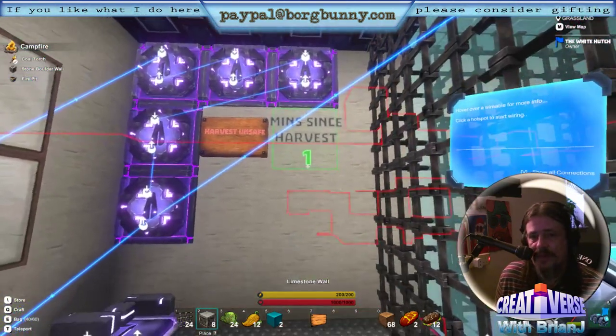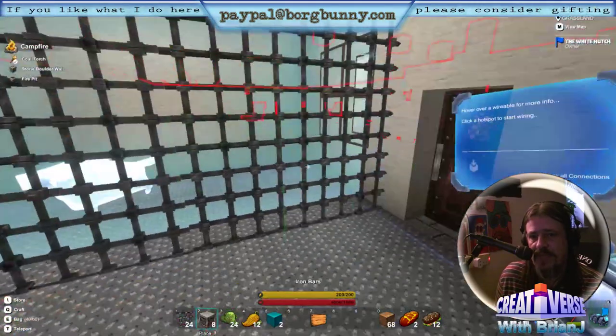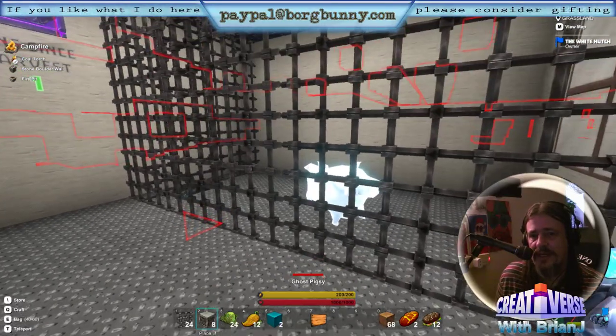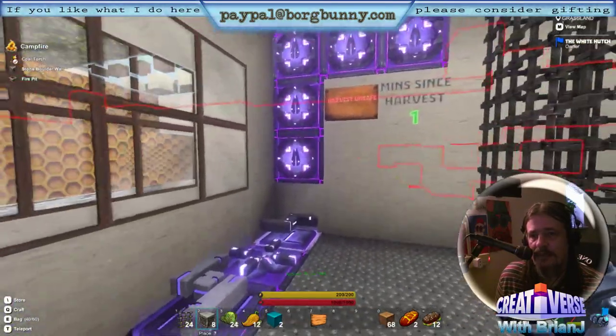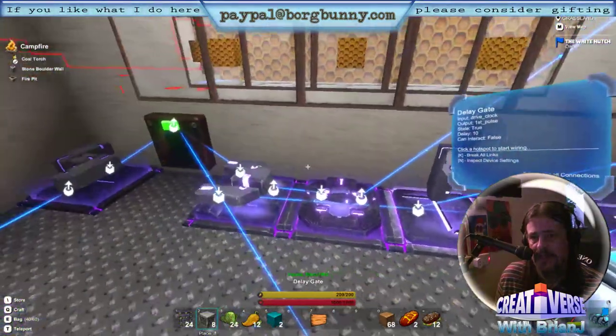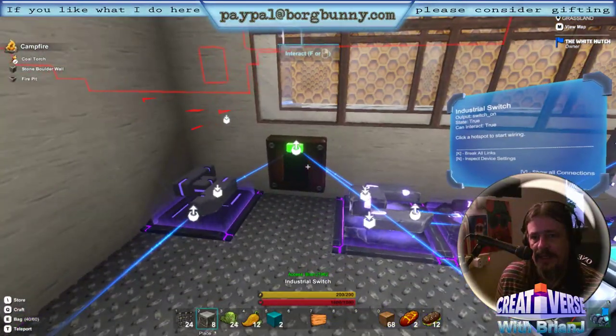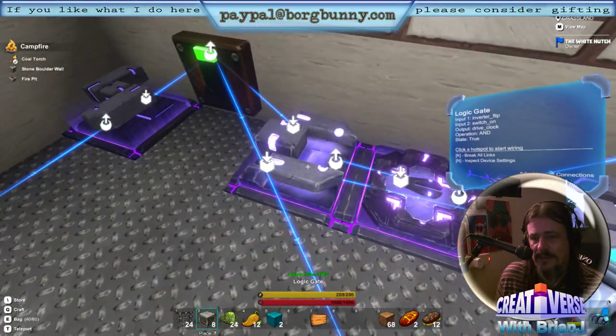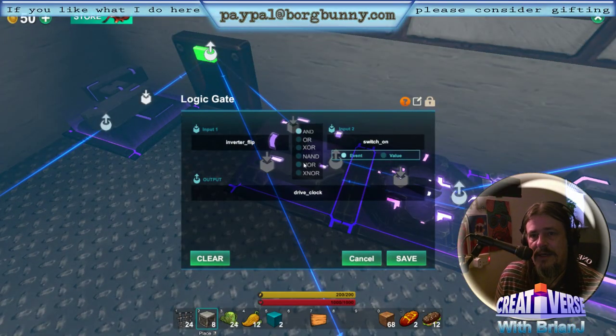Minutes since harvest. Now if we look over here, we'll see we've got a pigsy in the enclosure. I've used a ghost pigsy — that was my son's idea. So how does this work? When we flip the switch, we come over here and we have a little AND condition. So when the switch is on and the inverter is flipped — we'll get to that in a second — it drives the clock.